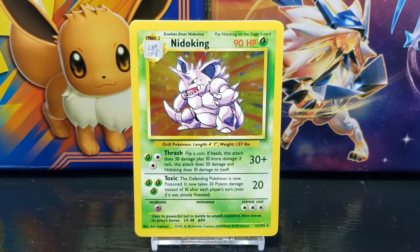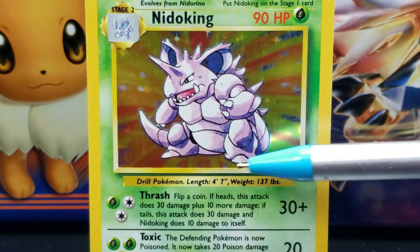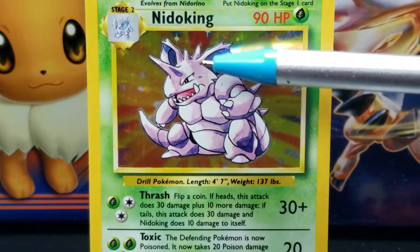To the left of the copyright you have the illustration artist — this card was illustrated by Ken Sugimori. Speaking of the illustration, let's take a closer look at it now. The illustration features drawn artwork of a purple bipedal horned dinosaur-like creature with a resemblance towards the monster Baragon from Godzilla.